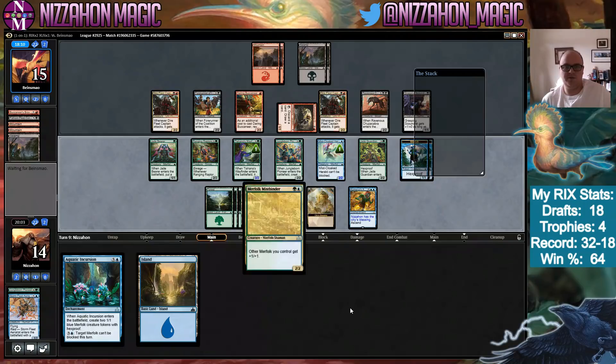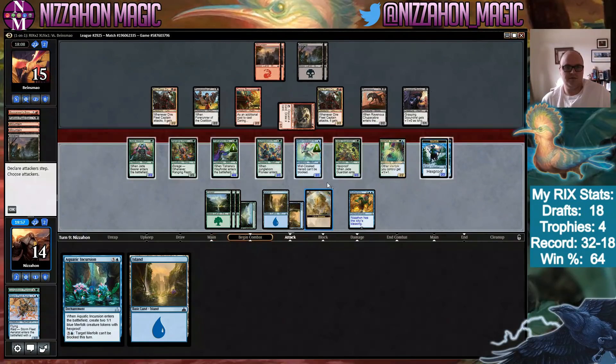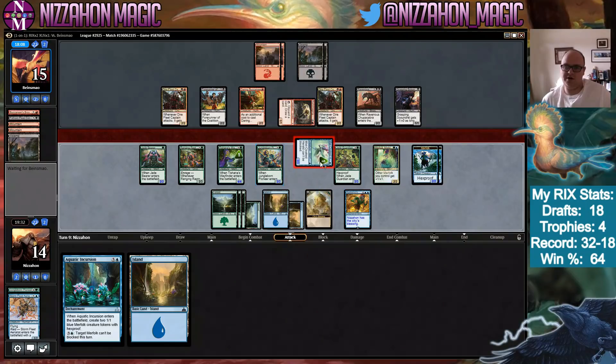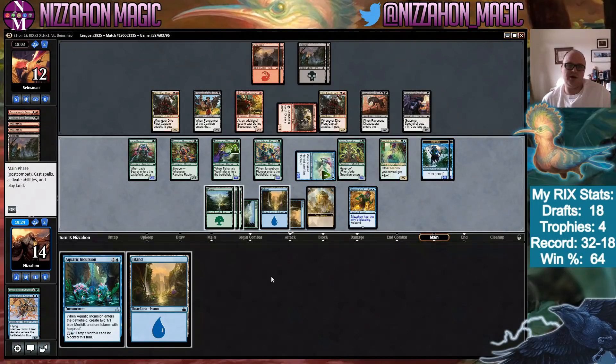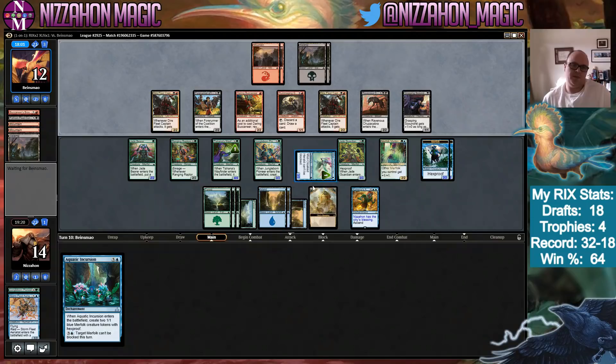Without trample they can stop our board pretty effectively. We'll play Merfolk Mistbinder and then attack. I'm going to hold on to Aquatic Incursion for insurance in case my opponent is digging for Golden Demise. Let's just attack with the Miscloaked Herald — there's too much that could go wrong in other scenarios. If I play Aquatic Incursion, I can attack with two unblockable creatures and next turn I'll be presenting lethal.